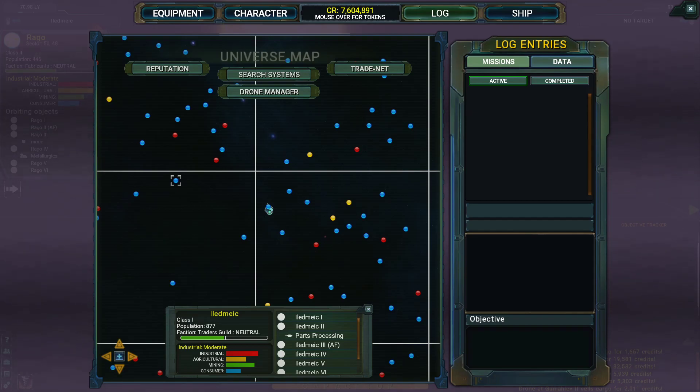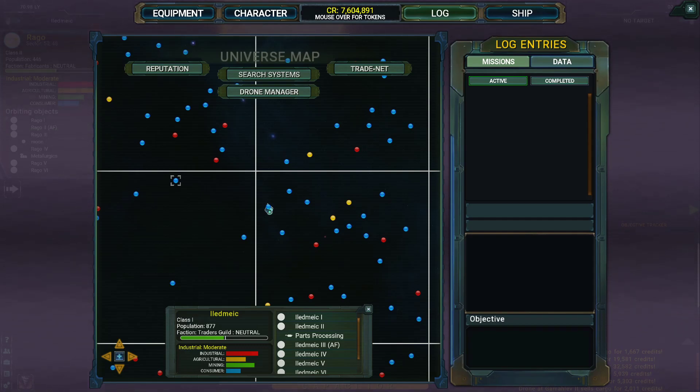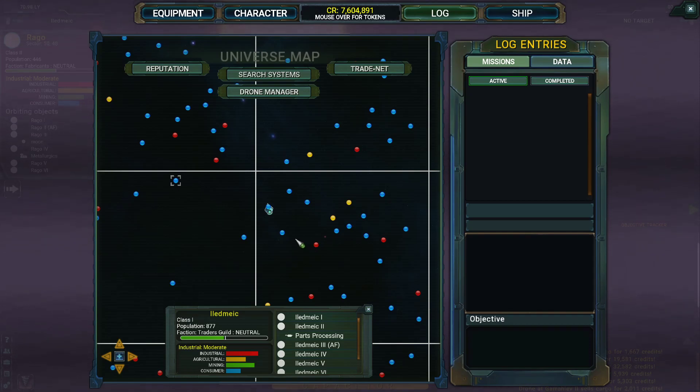Hello and welcome to episode 122 of my Stellatactics tutorial let's play series. This episode will be on exploring the Rago system and crafting a basic mining laser. That's the last thing on the ship that will be basic to create, and then I'm hoping to go on to exceptional, but I need to check whether I've crafted all the different personal items that you can do on the ground missions.